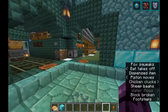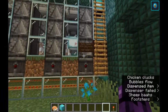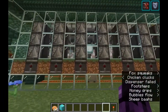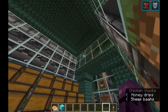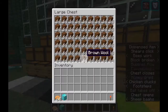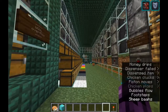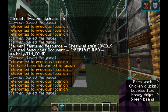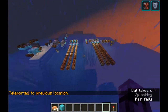Today's video is understanding item sorters. An item sorter is a wonderful machine that can take the output of a farm — say you have 16 different sheep, a hopper mine cart coming underneath, picking everything up, dropping it off in one spot — and then ending up with 16 different chests, each one with the correct item sorted into it. But how do they work? How do you make them? What makes them tick?